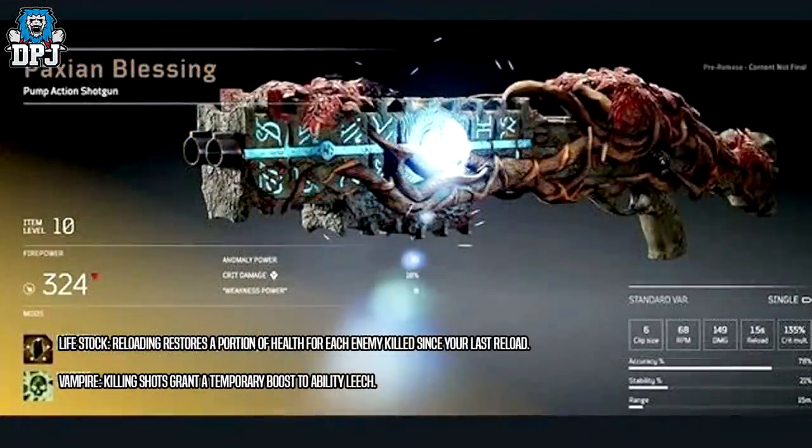We then have the Paxian Blessing, which is a pump action shotgun. Its mod is Life Stuck: reloading restores a portion of your health for each enemy killed since your last reload.